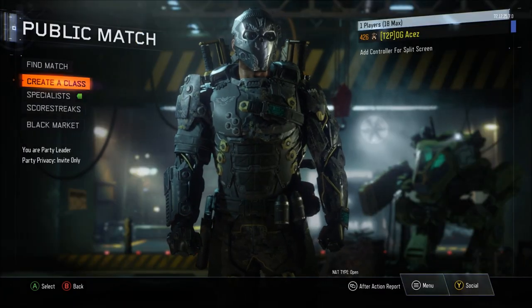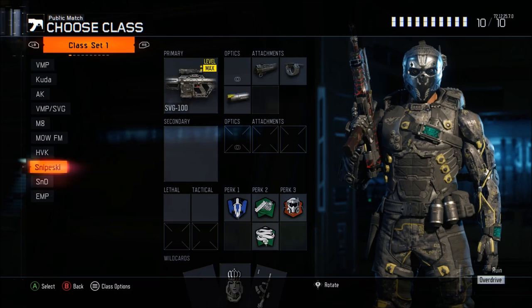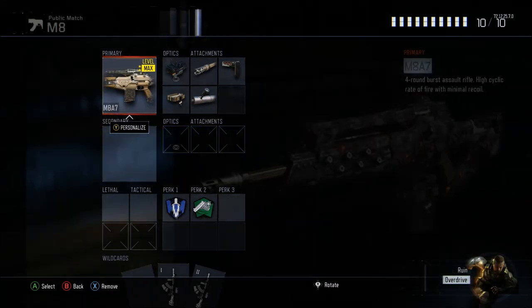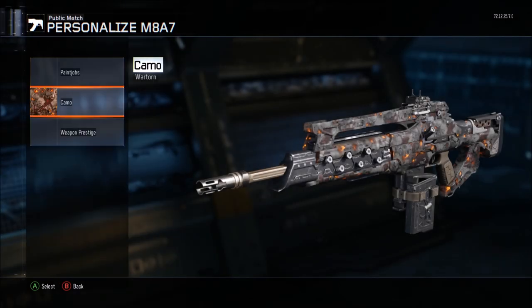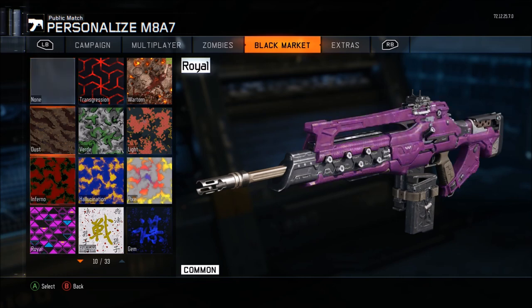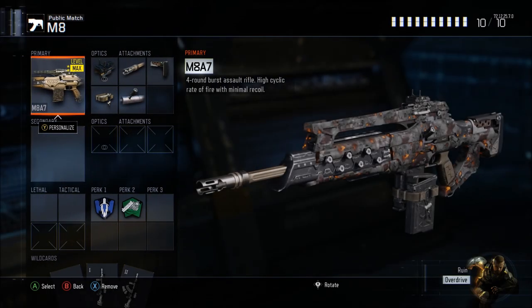Those are really the only two fixes I can give: either just wait, or put a black market camo on your gun. Some of the black market camos are very nice — you have Storm, War Torn, Ice, Transgression, and a couple of others. The legendary ones are kind of cool too, and you always have Haptic to put on some of your other weapons as well.